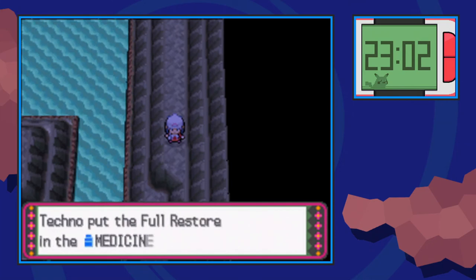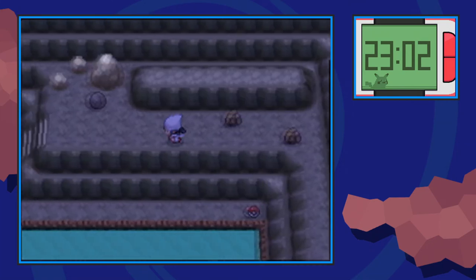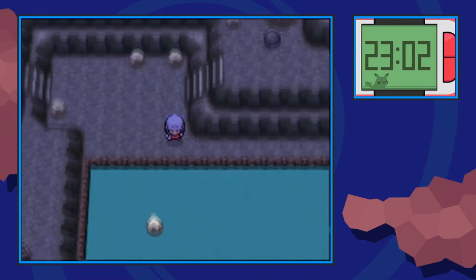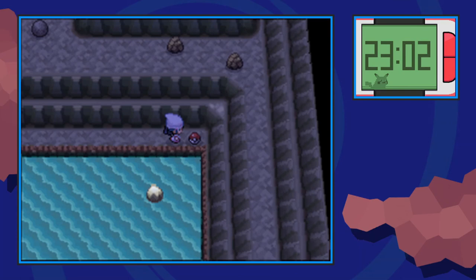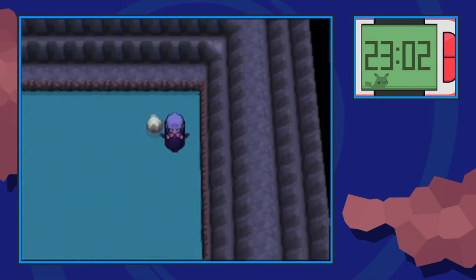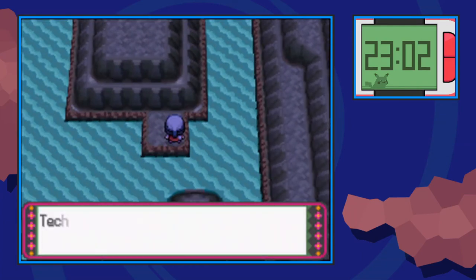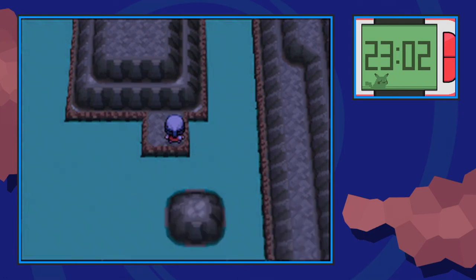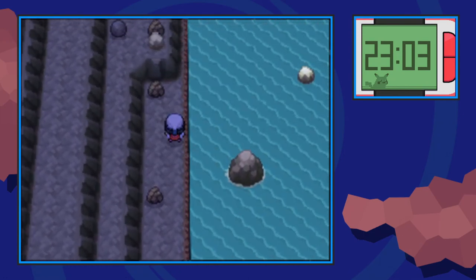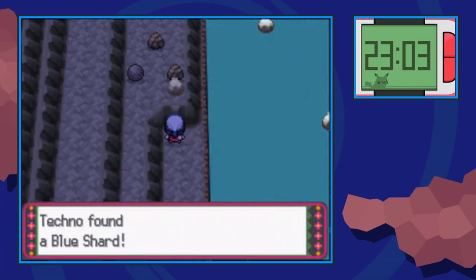Make our way all the way around, and we're going to Rock Smash through here. Then make our way to the right before surfing — you can go ahead and pick up this Max Elixir. We're going to surf on this water over here, and on this little island by itself, you can find a Light Clay — it's kind of a cute little spot. Surf back over and this time to our left. Before we go anywhere, Rock Smash through this rock, and hidden in the wall over here is a Blue Shard.